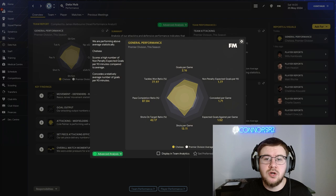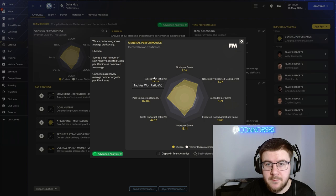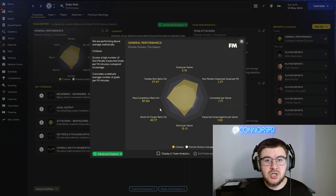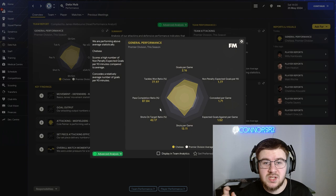We're going to sim the rest of this first season as we didn't make any transfers, and see how we've done at the end of the season in those domestic cups. Looking at the data hub, goals per game is 2.16. Expected goals against is 1.52 and conceded per game is 1.71, so we need to do some work on the defensive side of things. Shots per game at 13.1 with 42% on target and an 87.84% pass completion ratio. The defensive side of this tactic definitely needs work.